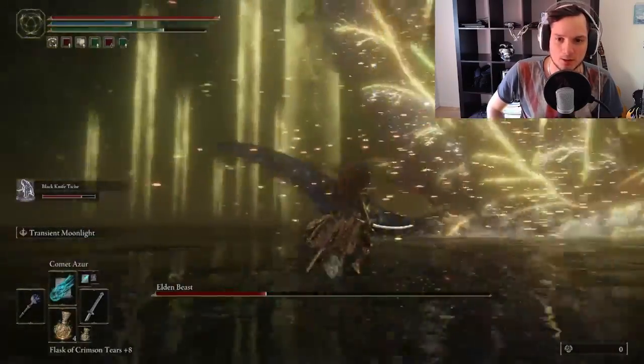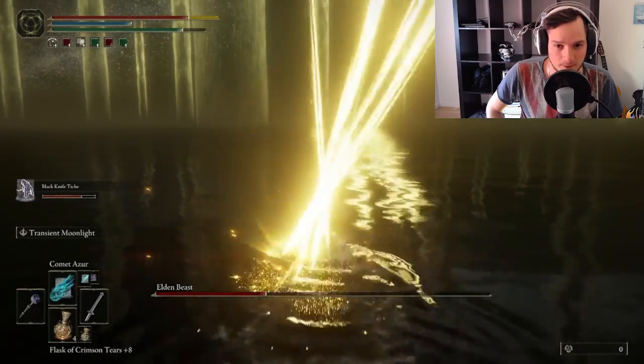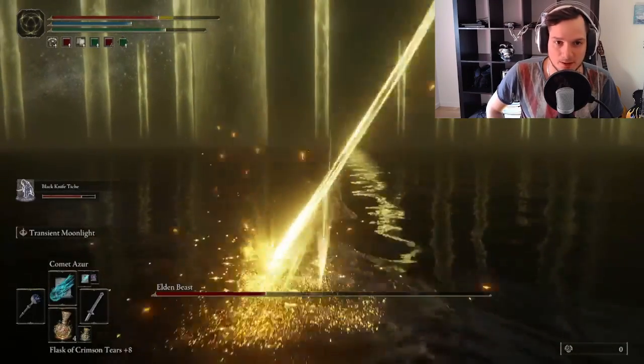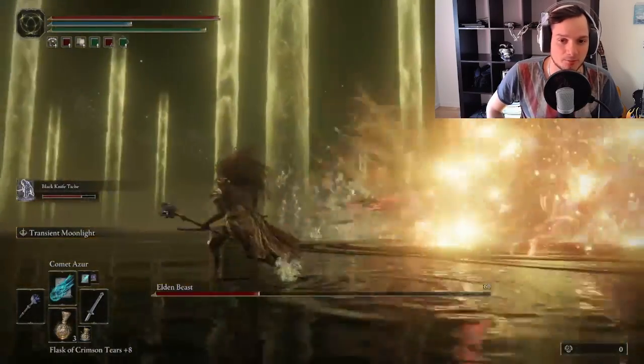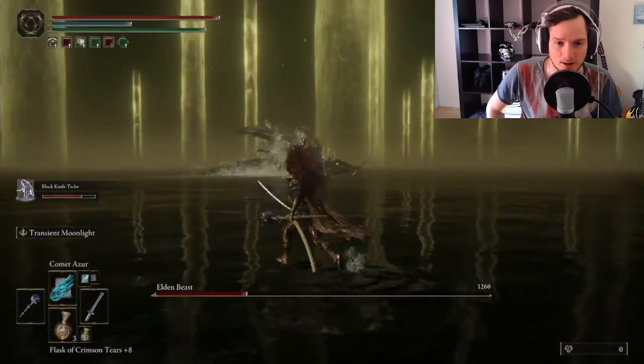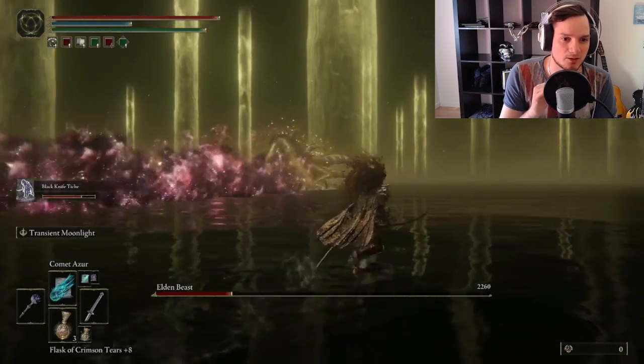You just try to get behind him. Whenever he runs away, get back to him. Here comes that ring attack again — you just simply run, nothing else. Usually you can avoid all that damage. And for the poison cloud you just run to the left, nothing more.